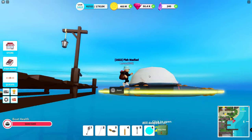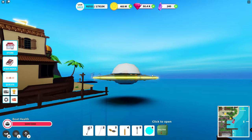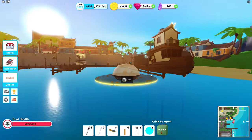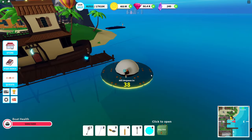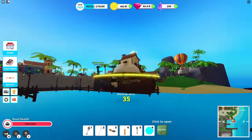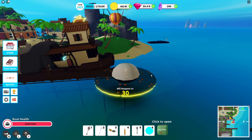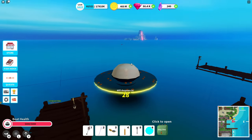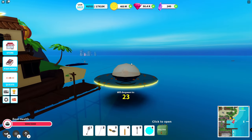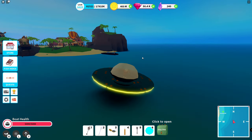Yes, here it is, with a neon yellow glow. And as we can see, it hovers. So if I am not controlling the boat it goes down to the surface, and if I enter the UFO it starts to hover. And what I also notice is that it has different controls — because anywhere you look, that's where it's going to be heading or pointing. That's the direction, and that's not really like what normal boats behave. That's interesting.